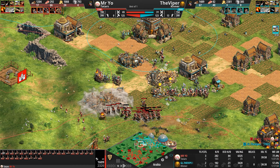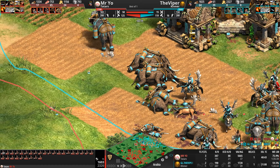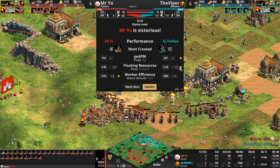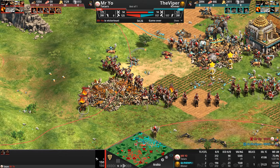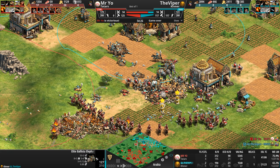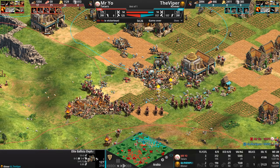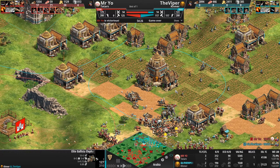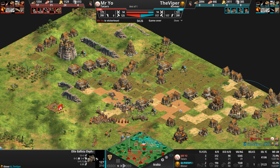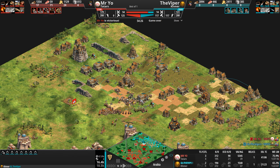Here we go — the flaming camels charge in and do a good amount of damage. It kind of looks like the fire spread to a farm but it didn't. Mr. Yo is raiding in multiple locations simultaneously. Cav archers aren't really engaging. 65 villagers on food versus 40 for the Viper, but villager count is essentially identical at 125 to 123. The Viper somehow got his army count back up — but not for long. A perfect targeting of the one in the center of the ballista elephant formation knocks them down: only four ballista elephants left. That's all she wrote for the Khmer.